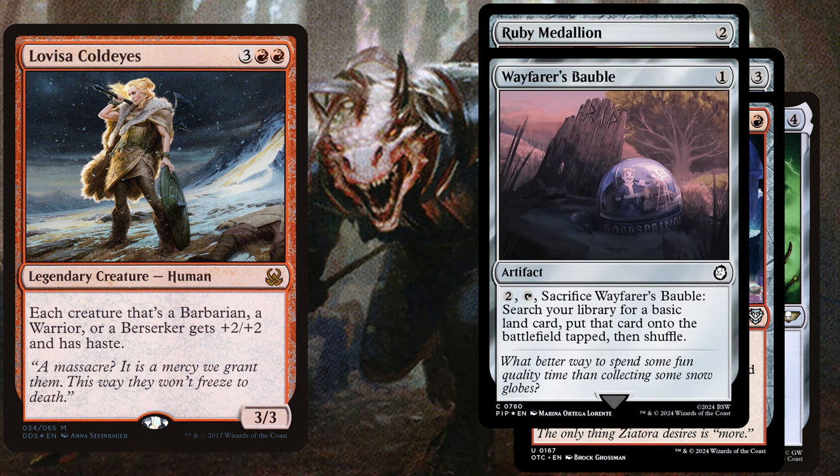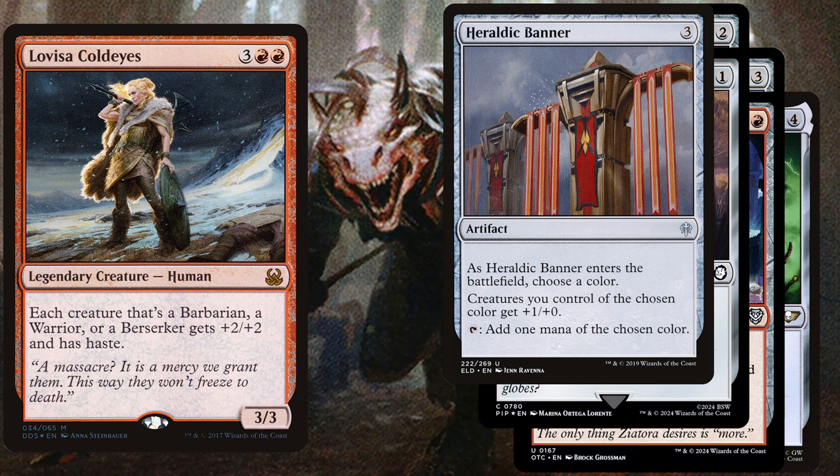For our early game we also play Wayfarer's Bauble, a one-mana artifact. You can pay two mana, tap it, and sacrifice it to search your library for a basic land card, put it onto the battlefield tapped, and then shuffle. We also play Heraldic Banner, a three-mana artifact. As it enters, choose a color — creatures you control of that color get +1/+0 — and you can tap it to add one mana of the chosen color. It's a great mana rock and a nice anthem effect.